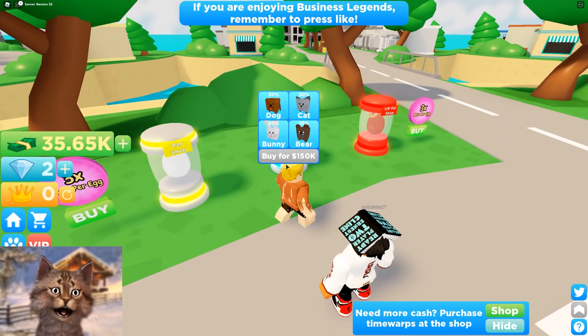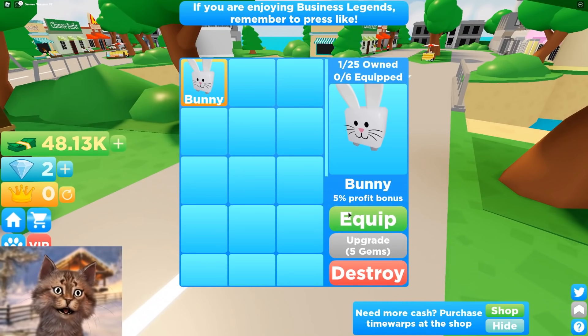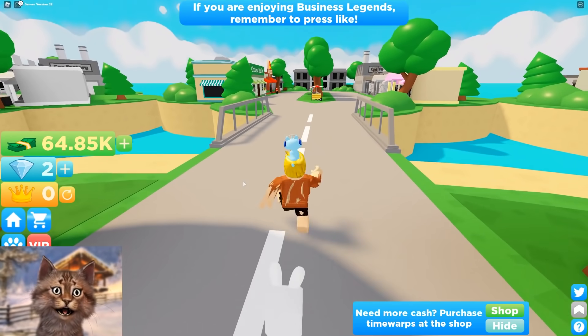But we got a bunny. I need 150 for the next one — that's so expensive. Okay we'll equip the bunny. Oh we get 5% more profit — the bunny is actually really good.